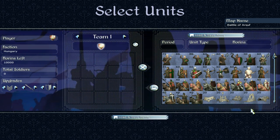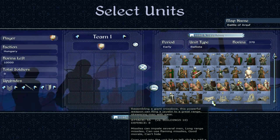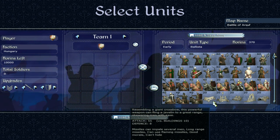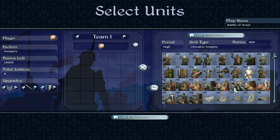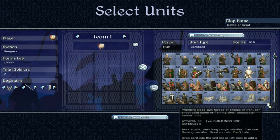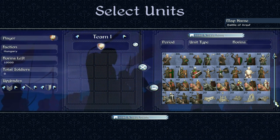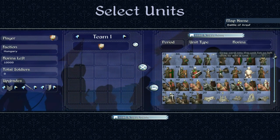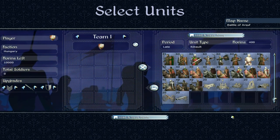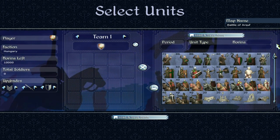Now we can see the siege equipment — cannons, ballista, and so on. I discussed these in detail in my very first faction guide on England. If you want more detail on the siege units, I'd recommend looking at that guide. And that's all the Hungarian units covered.